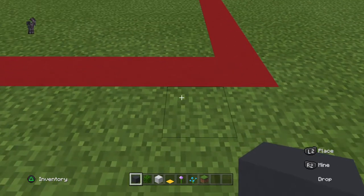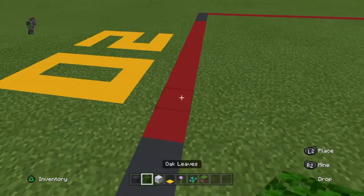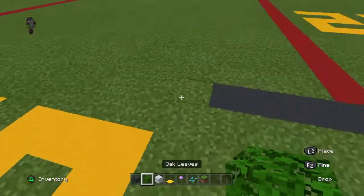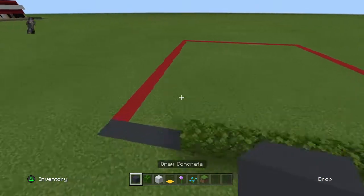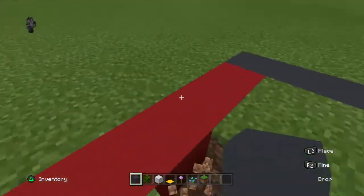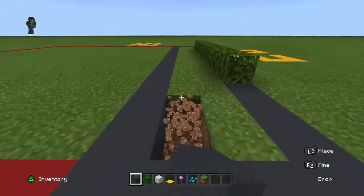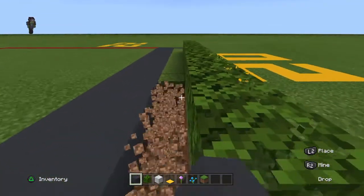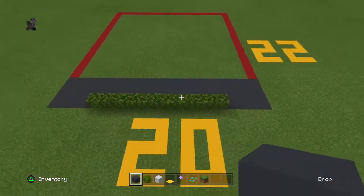Then grab gray concrete, go up by three rows with your gray concrete, extend it all the way to this side, and then go down three rows like that. So this will be the parking lot, of course. I am going to be making more common builds — Pizza Hut's a pretty common restaurant. Anyway, that's what you want to have.